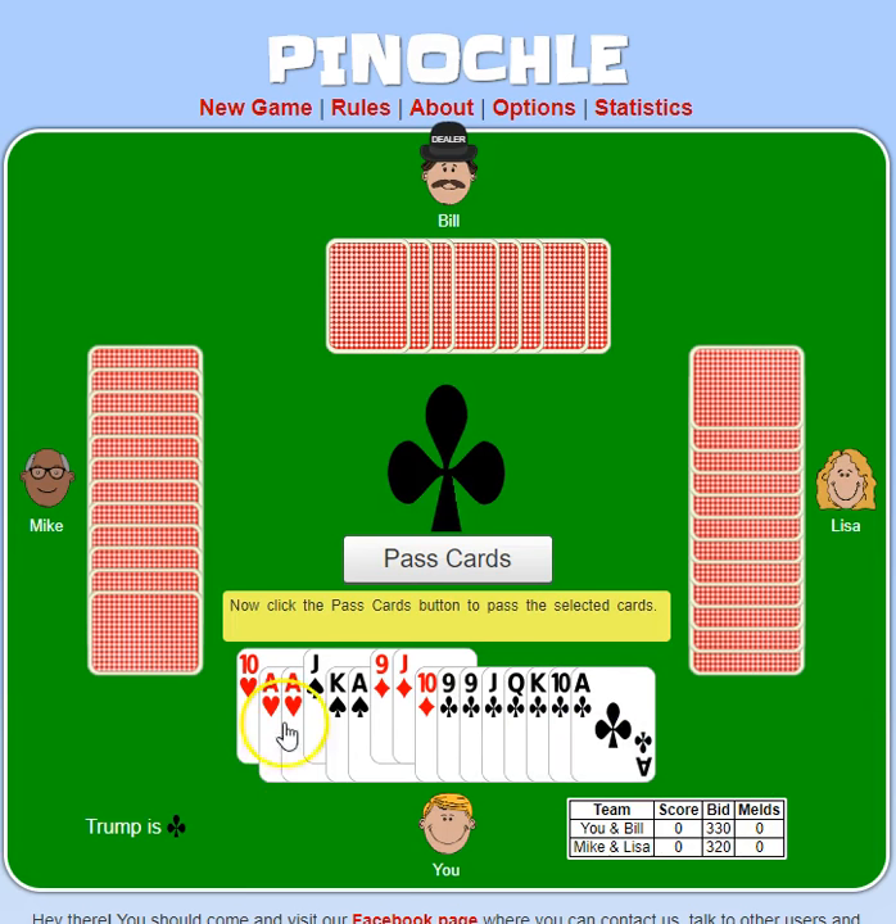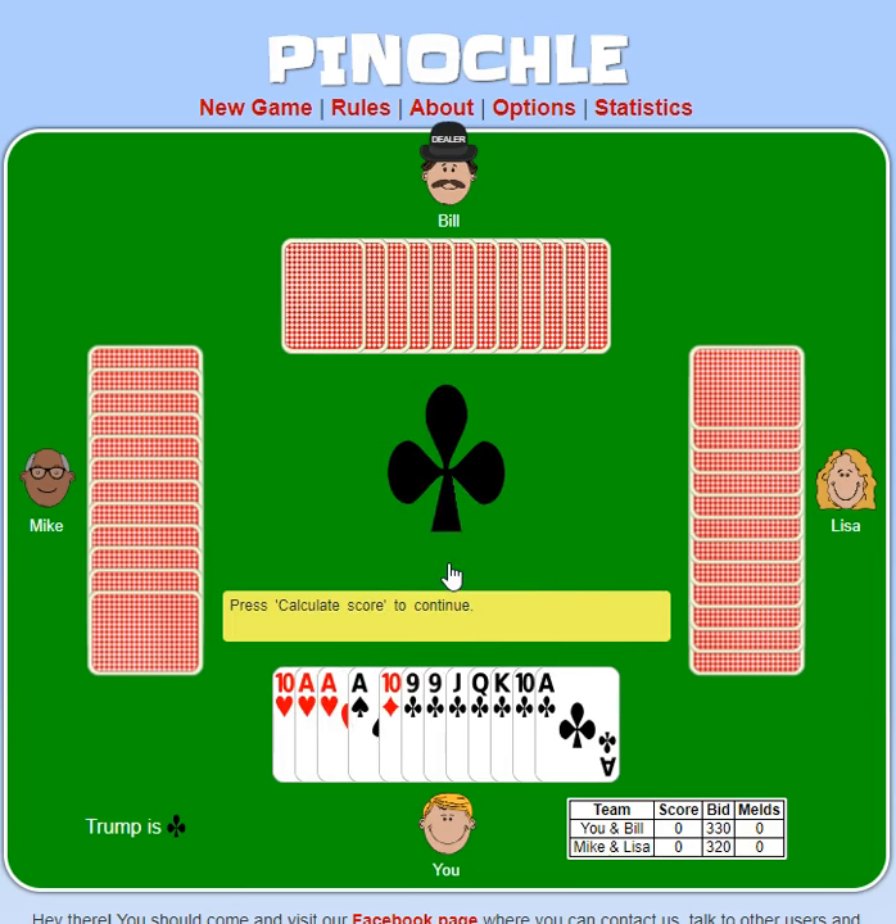He sends me 4 cards; I decide which cards I'm going to keep and then I throw back some other cards — I'll just pass him those ones. When you are playing, the order is: ace is high, then 10, then king, queen, jack, 9. So a 10 is actually a good card — that would actually be a winner in hearts. So I'm going to send him the king and see how this goes. We should do fine.